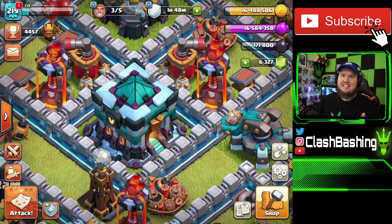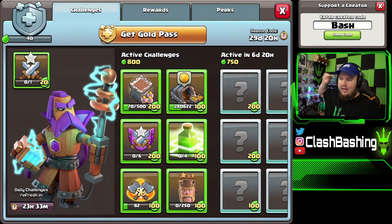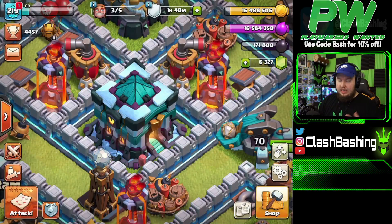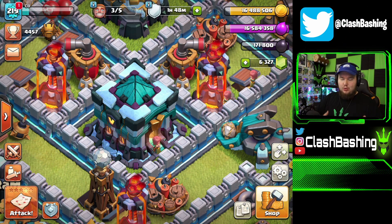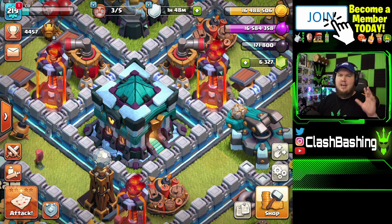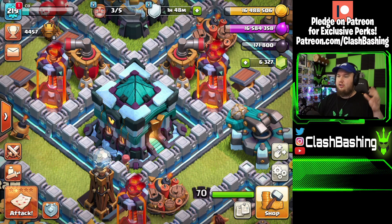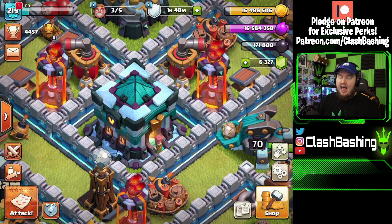What's going on, Clash Bashers, Rocky here. Today is the first of the month which means we have a brand new gold pass. If you didn't see yesterday's video, we introduced the brand new hero skin called the Clockwork Warden. Today we're going to be gemming the gold pass, going through and talking about all the rewards. We're doing this on CB, my second Town Hall 13, because the main TH13 is already maxed out. We'll also check out the Clockwork Warden in action live in the video.